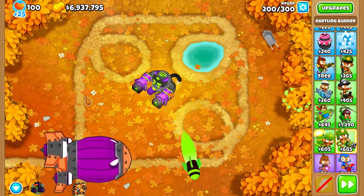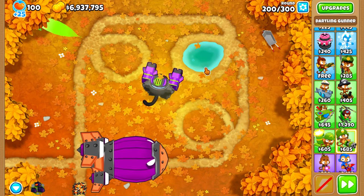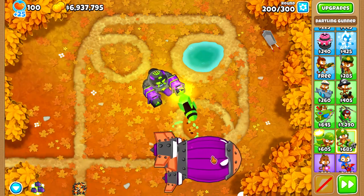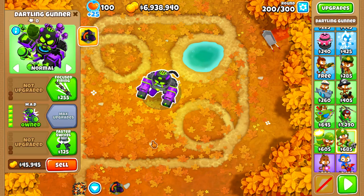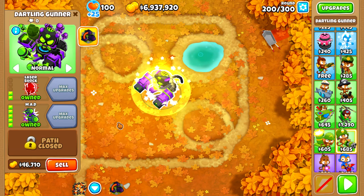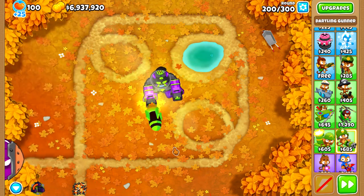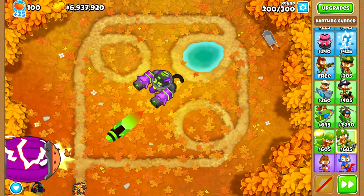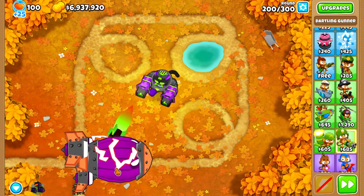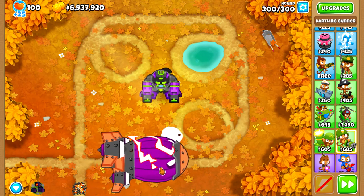Cross-pathing the MAD with the bottom path allows the tower to rotate twice as fast, and also gives +2 pierce and +1 explosion. The top path gives the MAD more accurate firing and also adds a shock effect, which deals 1 damage to bloons 1 second after they were hit, and causes any bloon that currently has the shock effect to take +1 damage from any incoming attack from Dartling Gunners with this upgrade.